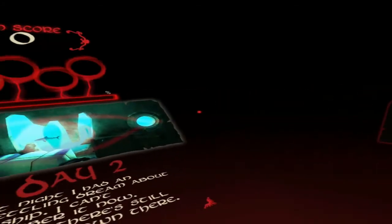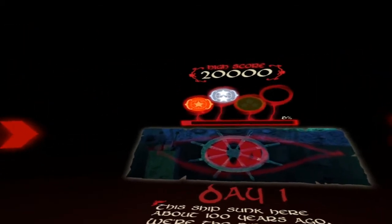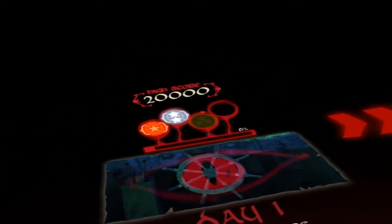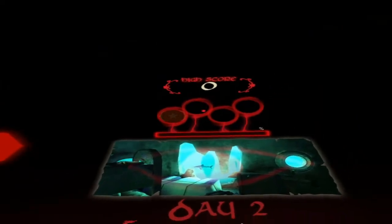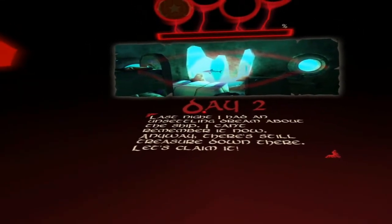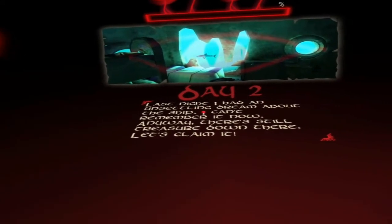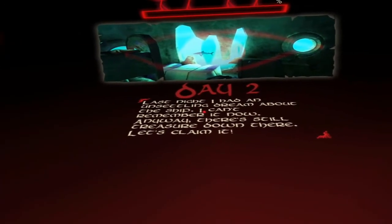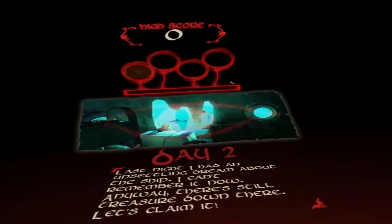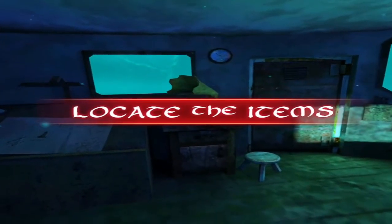Earned two silver badges! So if I keep going I can get bronze, silver, gold and platinum on each mission. Let's move on to day two then. The story says: last night I had an unsettling dream about the ship - I can't remember it now, but there's still treasure down there. Let's claim it - sounds like a good idea!